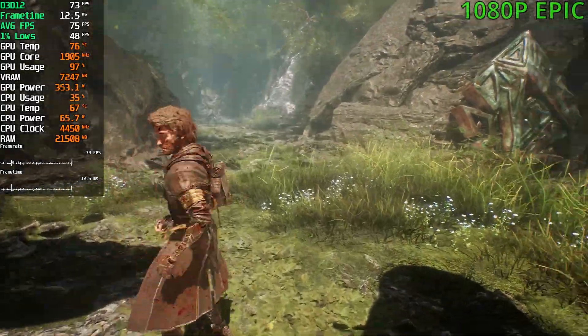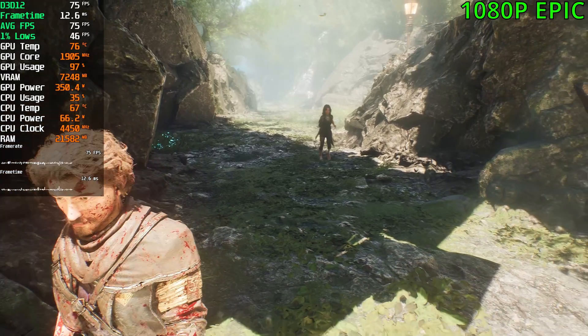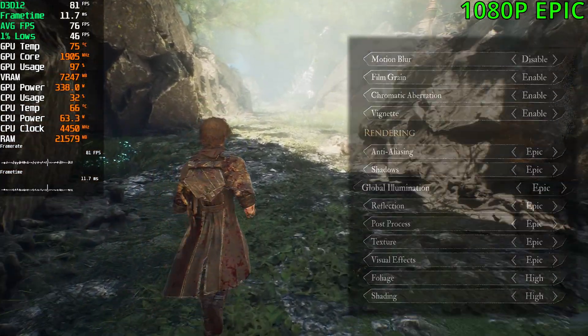Today we're playing Expedition 33 with four different GPUs. Our first card is a 3080 at 1080p and at the max settings. We're sitting at 60fps up to 70 out here.